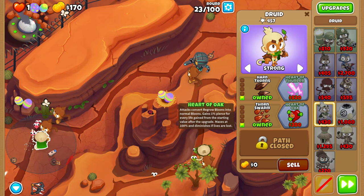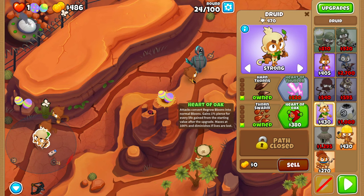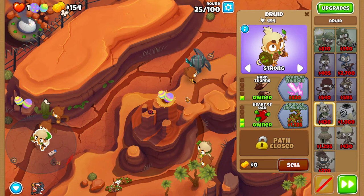We'll also be getting this guy to a Druid of the Jungle. You can also use a Rapid Shot on round 23, because it seems like you might have to — I'm not entirely sure, though. I've never had to use it, but it's theoretically possible.